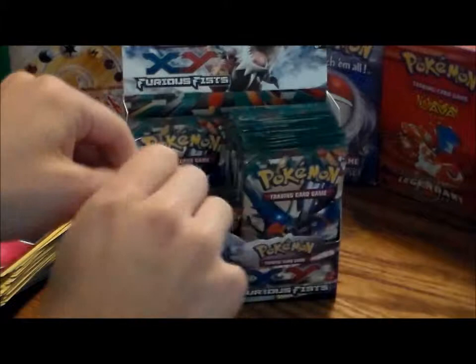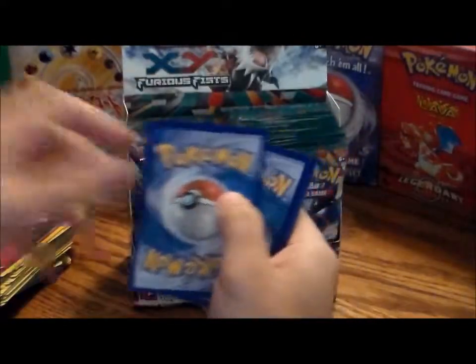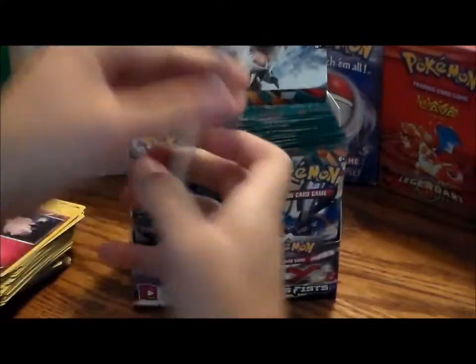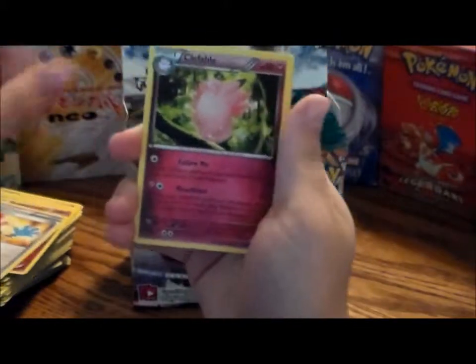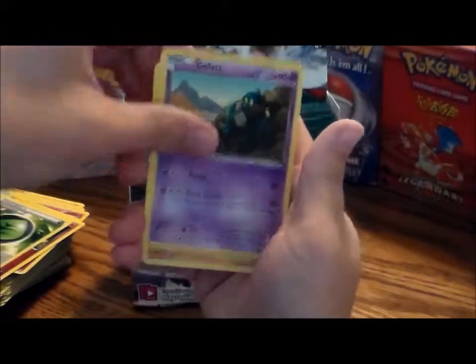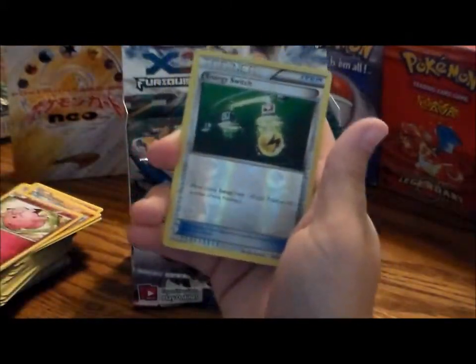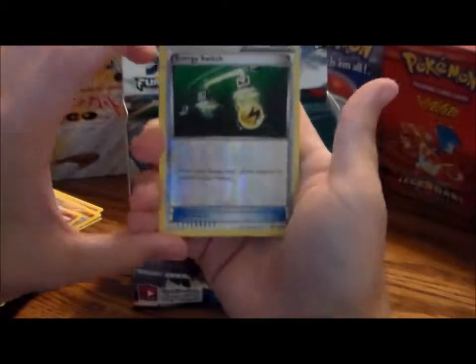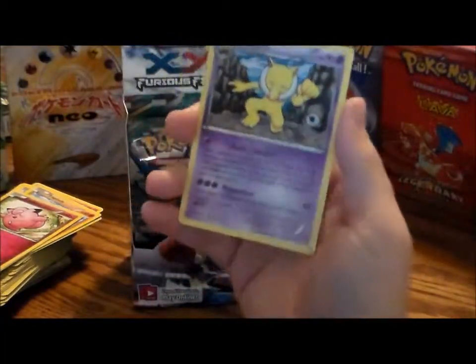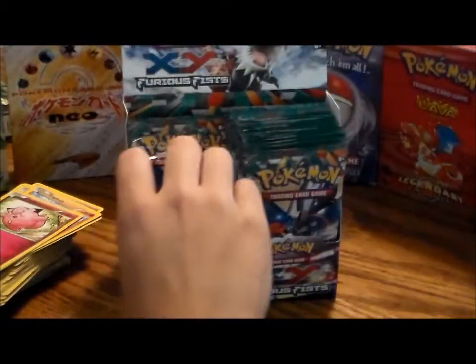I would really like to get Mega Lucario — Lucario and Victini are my favorite Pokemon. One, two, three. Got a Tool Retriever, a Clefable, a Herbal Energy, a Golett, a Trapinch, a Minun, a Torchic, a Clefairy, a reverse hollow Energy Switch, and my rare is a Hypno — what a lame card. Hypno needs a mega evolution; Alakazam got one and got no love.